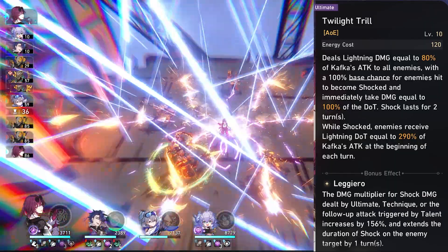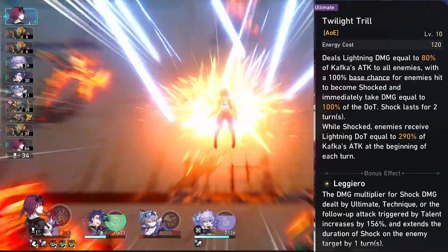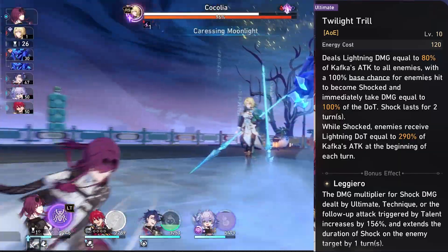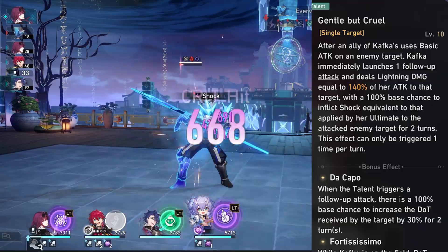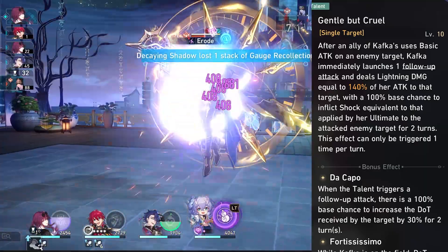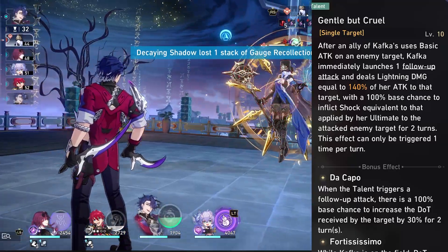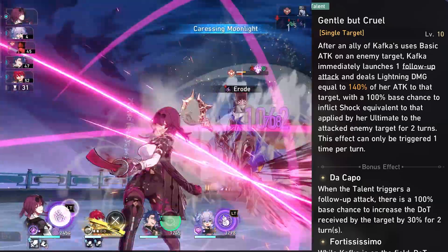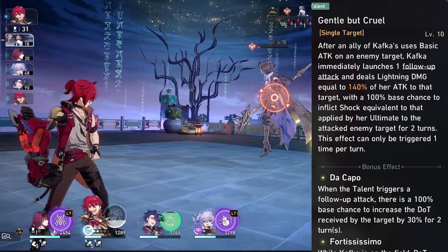The re-trigger is also present in her ultimate, which hits everyone and re-triggers dots across the whole wave. Her ultimate applies shock herself with a 100% base chance to all enemies in the field — no need to worry about hitting adjacent targets. Her talent is very strong too: whenever any ally uses a basic attack, Kafka will follow up with an attack and have a chance to apply shock. This follow-up also helps with shield breaking on lightning-weakness enemies.